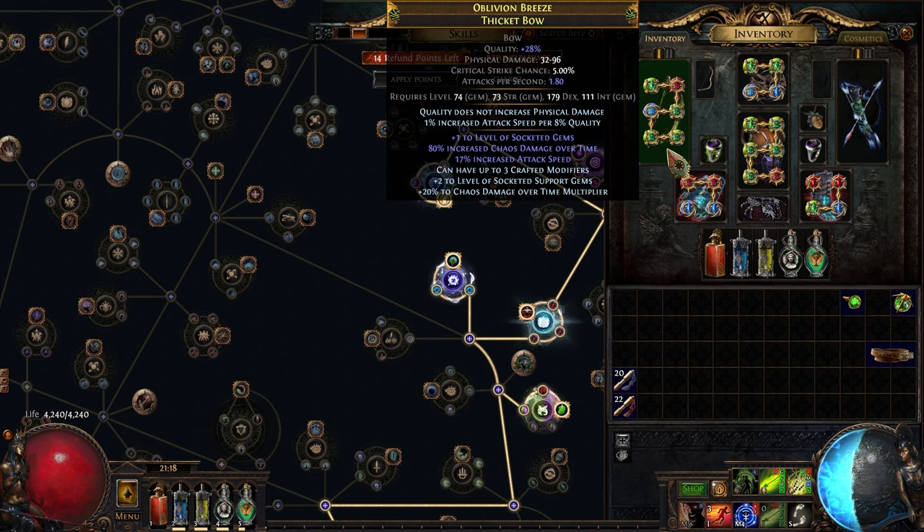If you've already made that quality mistake, it's not the end of the world. The point is to enchant it with the Harvest enchant that gives 1% attack speed per 8% quality — it doesn't round up, so at 28% you get 3%, not 3.5%. Worst case, you can beast-craft it to 30 quality and corrupt it — that locks it in amber forever but that particular beast craft only sets it to 30 quality, so it's still a solid option.